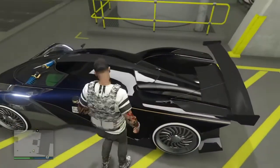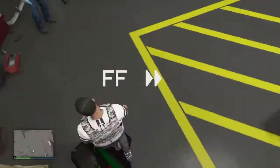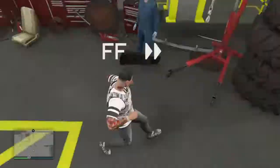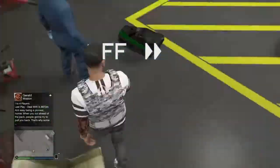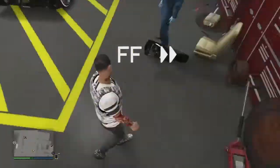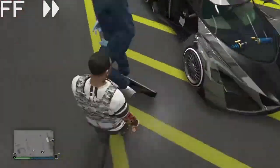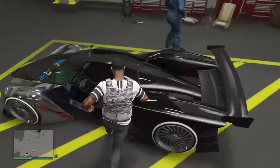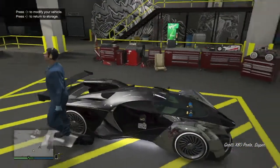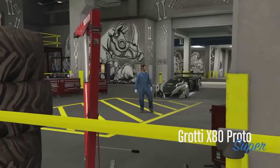As you guys can see, the doors are back on there. Then you're going to send the X80 Proto to storage. I accidentally pressed right on the D-pad, but it does not matter as long as he's right there.